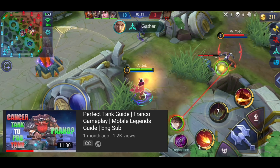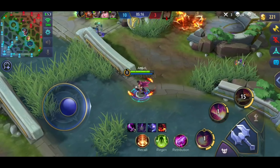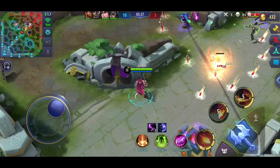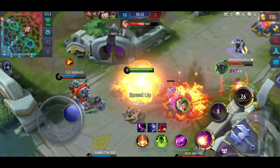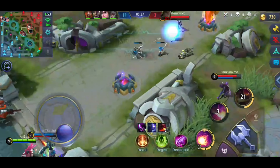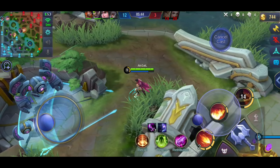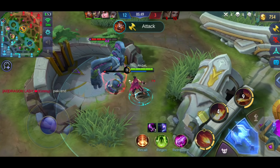Meron akong ginawang tank guide na pwede mong panuurin para mas maintindihan mo kung paano ginagamit ang isang tank. Dito, masyadong lumapit sa akin yung Kimmy. Hindi niya alam na kapag na-1st skill lang ko siya tapos stun, patay na agad siya. Kaya dapat tatandaan nyo, umiwas kayo sa 1st skill ni Valir kasi mag-cooldown agad yung skill kapag tumama sa inyo. Pwede rin kayong magtago sa likod ng mga creeps para hindi kayo tamaan ng 1st skill niya.